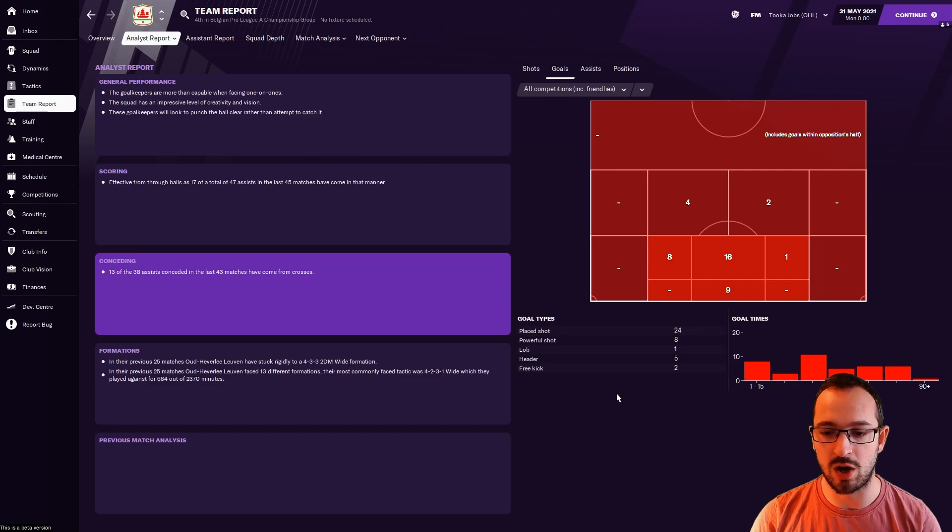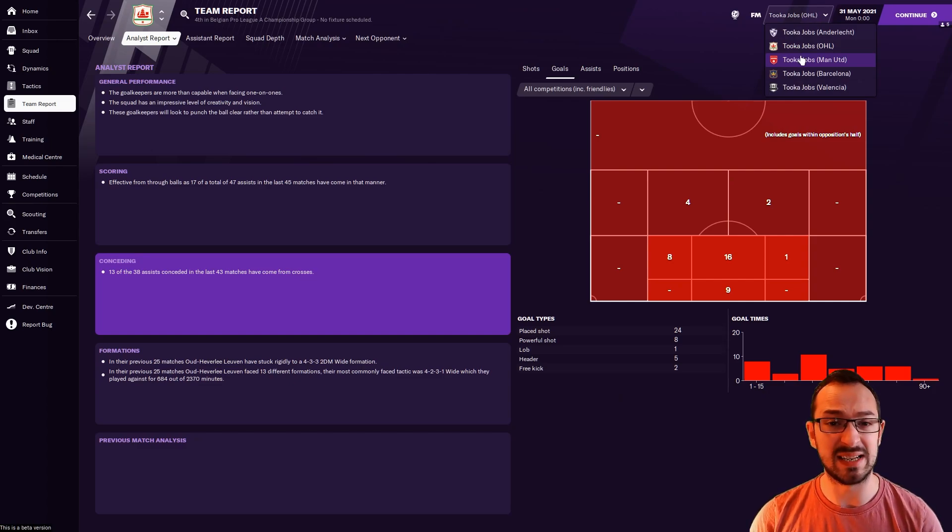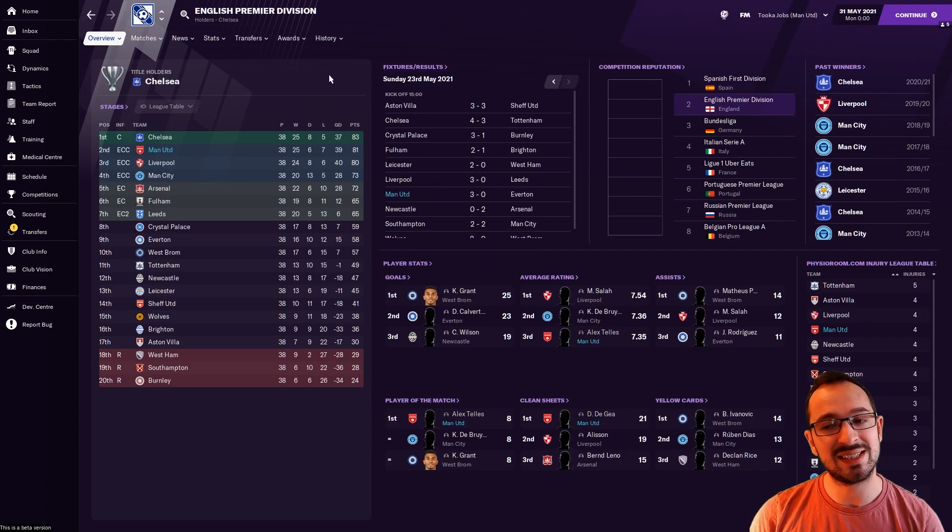Next up is Manchester United, the sole Premier League team — basically a top dog. They came second, only two points off first place, which is still amazing. They didn't get many players in the top stats for goals or average rating, but Telles the left back came third in rating with 7.35. Telles also appeared for player of the match with 8, and De Gea got 21 clean sheets — defensively very good.